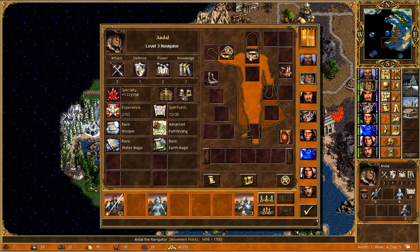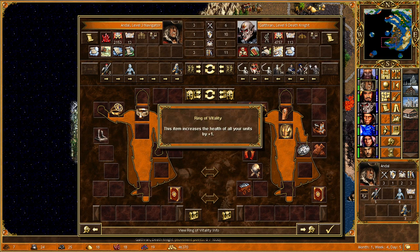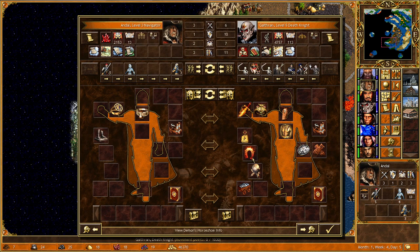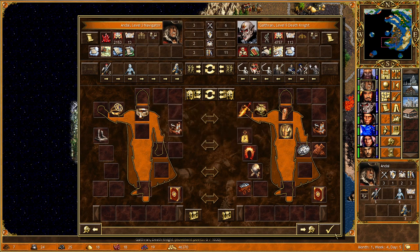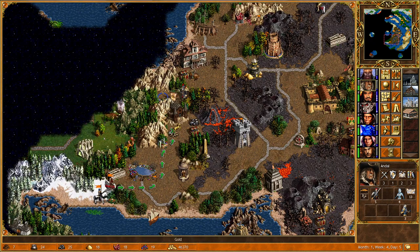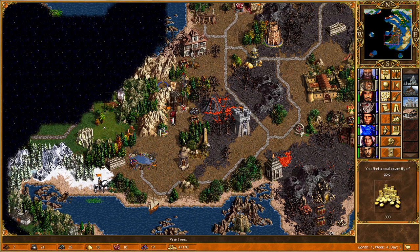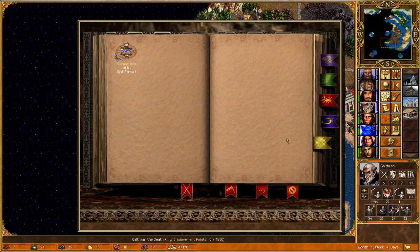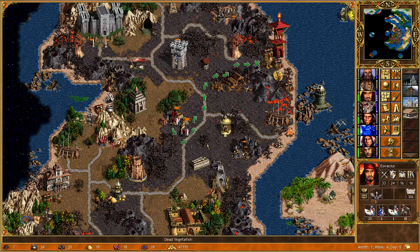Andal passes over the Seal of Sunset. We have the Ring of Vitality - since we're going to have a skeleton power stack, maybe we don't bother. I'm not going to take the Cart of Awe because there's a good chance we get killed if we abandon this area. Andal goes up to grab the gold. I'm not sure what to do with Galthran now - I could have gone for Summon Boat, but that was another screw-up. Just have to live with it.